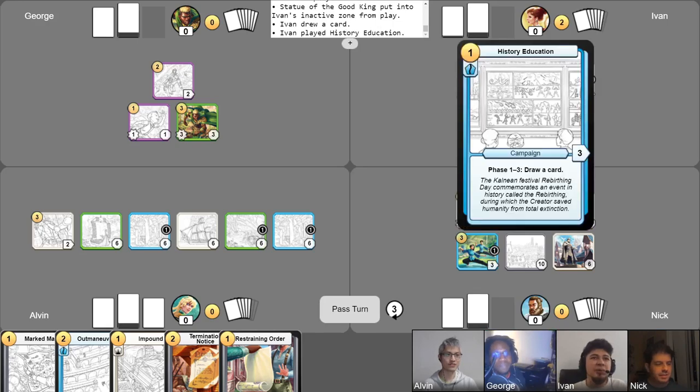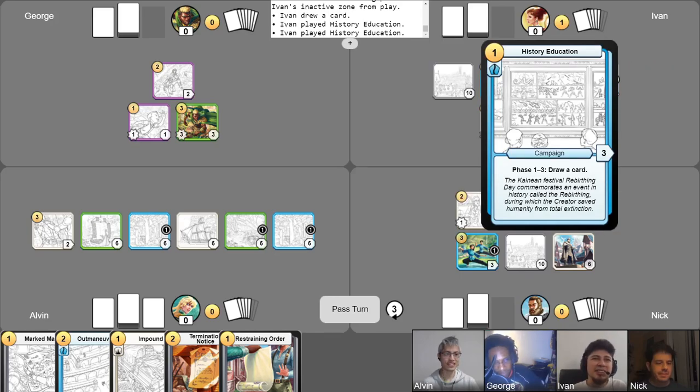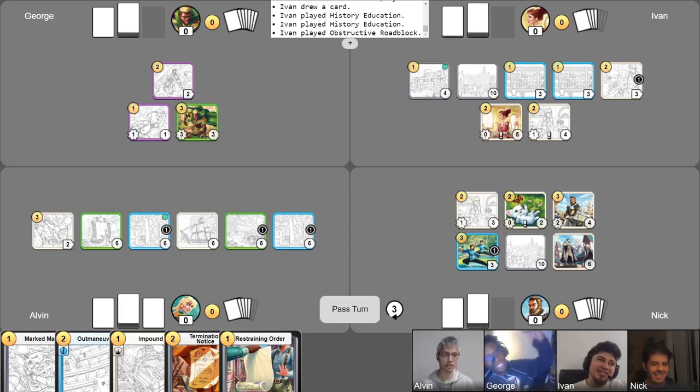I'm playing one History of Education. The second History of Education, of course. We're learning. For those viewers at home, my nickname on Discord is actually Bibliotheca, which means library. I'll be playing an Obstructive Roadblock for my last gold. I'm really sorry, Alvin. Oh, don't be — you're the only target and you've ramped a lot, so I'll target you. I'm a big fan of this card, Ivan — I don't even get mad when I get Obstructed. This is just responsible gaming. That should be it for me. I'll end my turn and score three points.